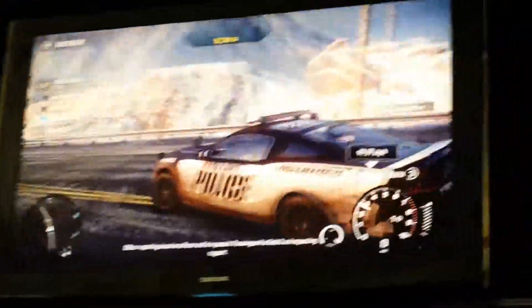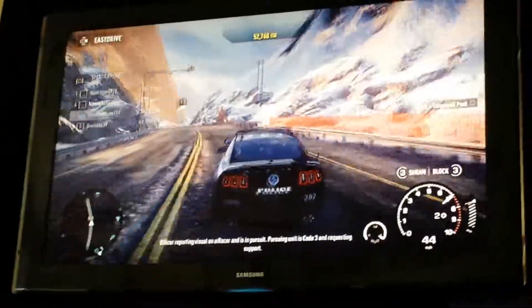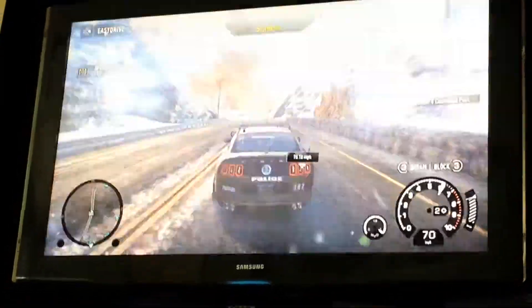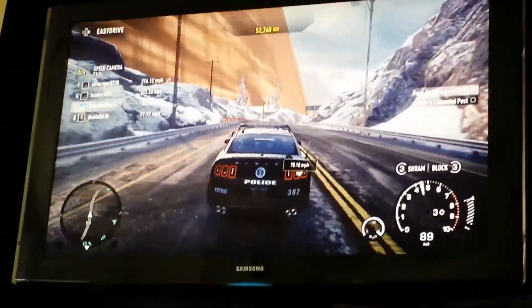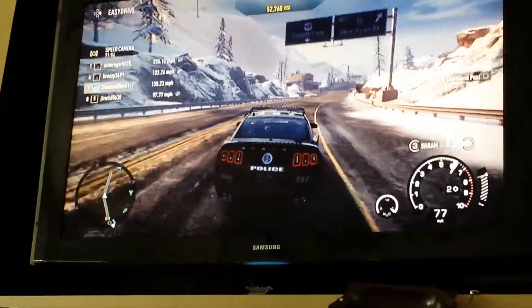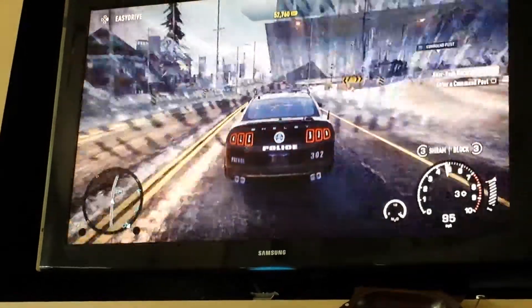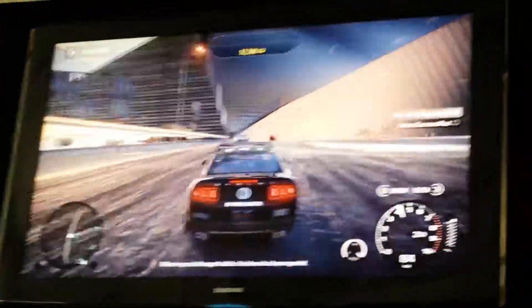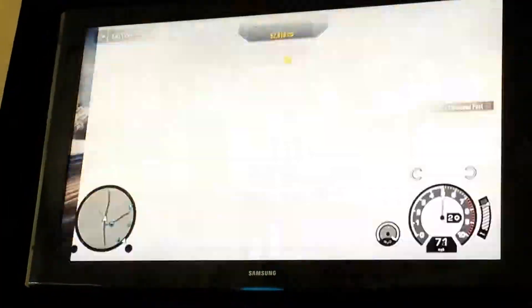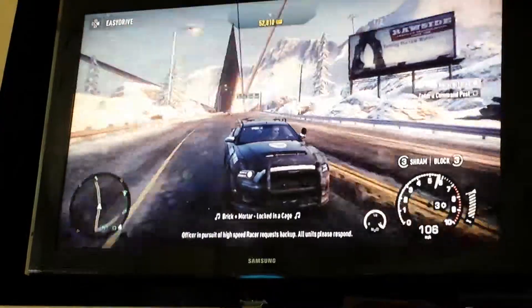Welcome back, we found another glitch in Need for Speed Rivals. It makes weird walls and glitches out and stuff — you can drive through them, but they have different colors and stuff. Watch, there it goes.